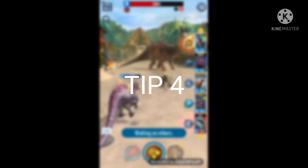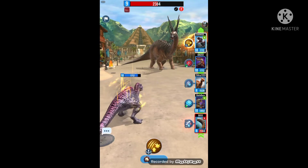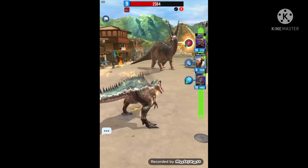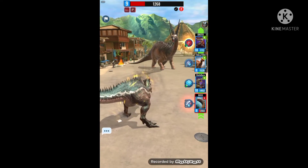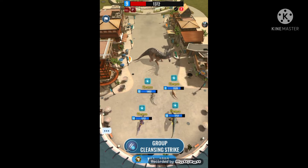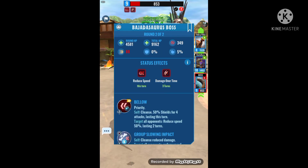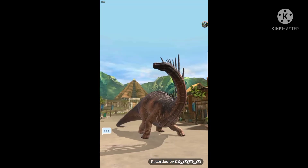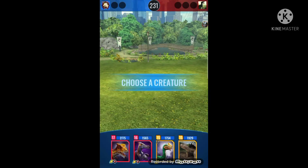The fourth tip is about getting DNA. If you need more creature DNA, you can get it in several ways. First, play campaign mode because in that mode you can get DNA for many creatures. I recommend finishing at least up to legendary-tier stages so you can get more DNA — you'll get around 10 to 15 DNA for legendaries at that point.